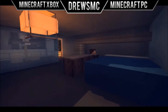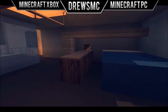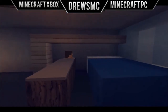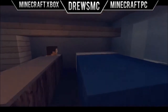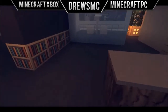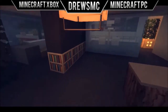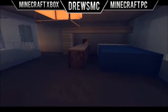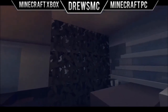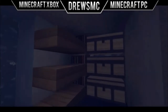Over here we have this nice little bed. I know this video is a bit short, but I'm working on some amazing stuff — currently working on the city, trying to make it more city-like. This is a nice little overhang over the bed. In the new update there are a lot more things you can add, and if a texture pack would add a TV here it would be really nice — dividing the room up so you have a TV area on one side.